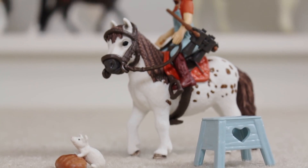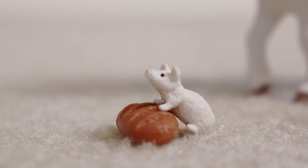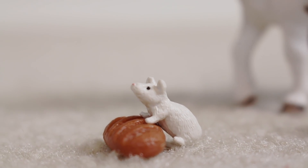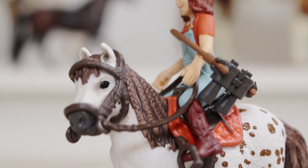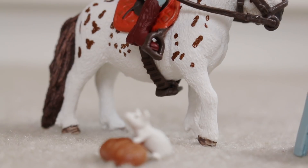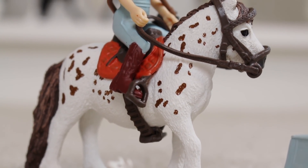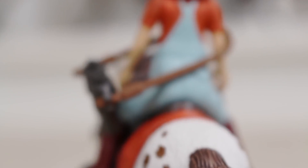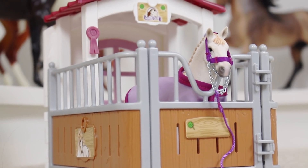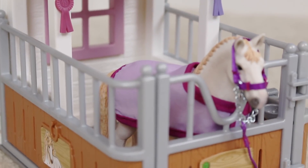Next we're moving on to the Appaloosa pony set. I'm still shook that it came with a rat — here's Remy, I stan Remy. Remy is so hecking adorable. Oh yeah, and there's his baguette! Here's the stool it came with so the person can hop onto her little pony. This is by far the chunkiest Schleich pony I have ever seen. She does have a heart braided into her tail — how cute!